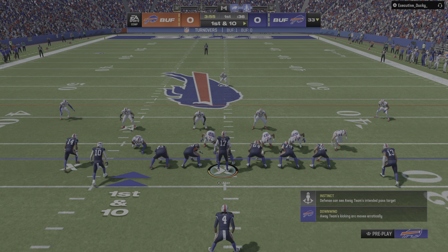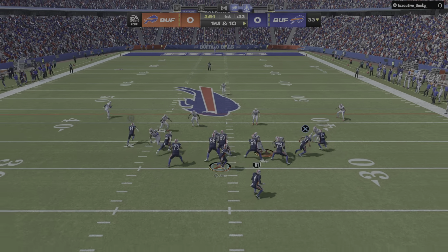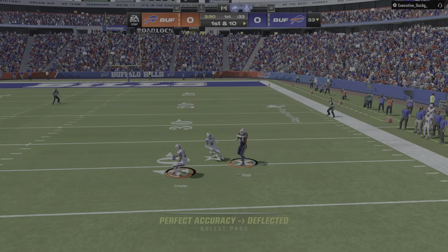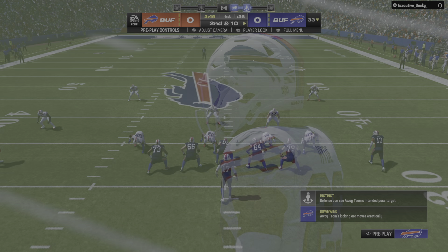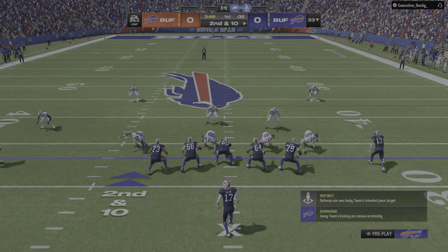Allen and the Bills now with a first and 10 at the 33-yard line. Throwing to start the drive — Allen. That's going to be knocked away and incomplete. How about an attaboy there on first down? Got his hand in and knocked it away.